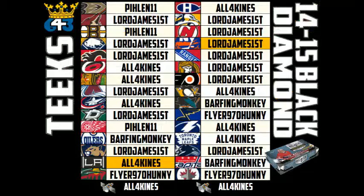Anyone who got three or more teams is going to get an additional stock to allocate to the team of their choice. Three-plus team winners were All Four Kinds, as well as Barfing Monkey, Flyer Honey, James I, and Pelen. You guys are all getting an additional stock.